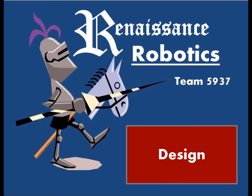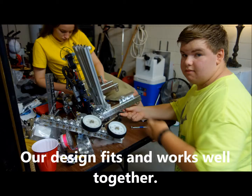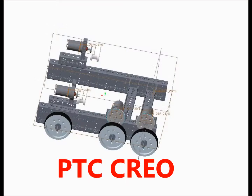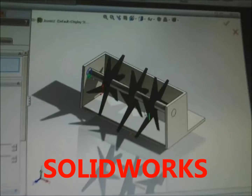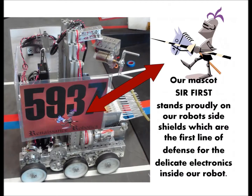We can either hang or raise the flag. Our harvester and flag raiser concepts can be found in industry. We looked online and found new mentors to help us understand the mechanisms. We used Creo and SolidWorks to model our drivetrain and harvester.